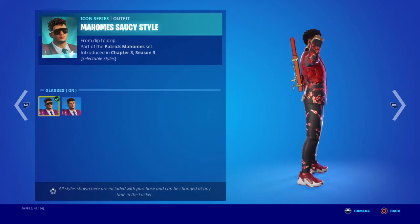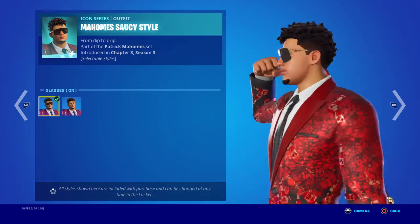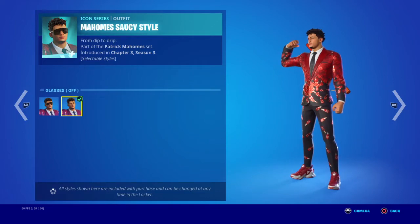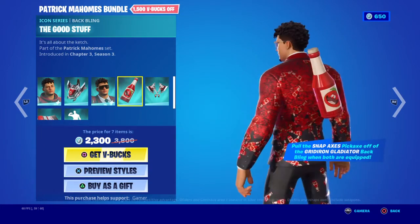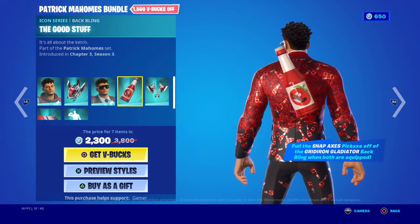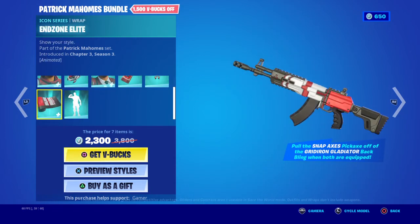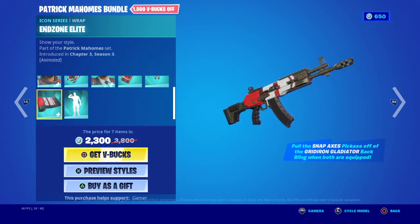We have the Saucy style. First we have glasses on with just tomato sauce — oh, that's Tomato Head sauce. And then glasses off. I'll show the back too. The back bling looks pretty cool. It's Tomato Head, so yeah. Pretty cool back bling. It has the map axes — any extra styles? Nope. I forgot this — plus it's animated. I guess it's animated when you fire, with psycho modeling.